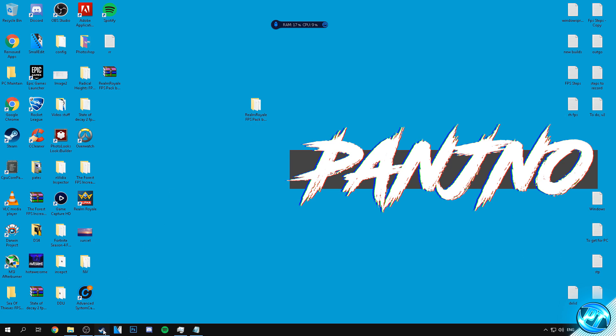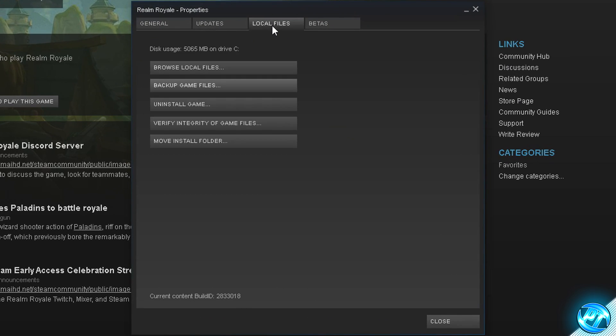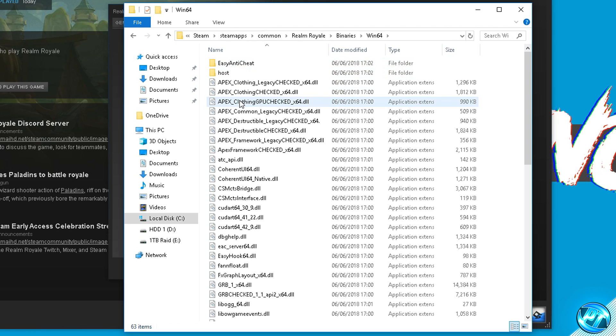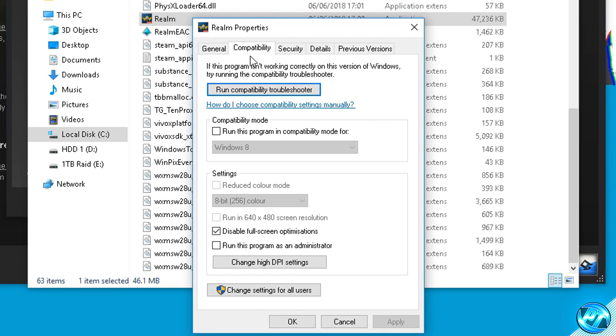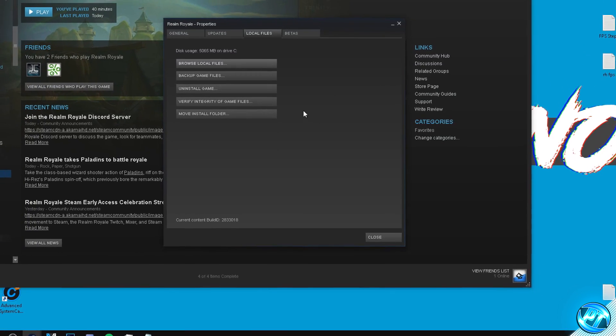Go back to Steam, right-click on Realm Royale, go to Properties, then the Local Files tab, click Browse Local Files, navigate into Realm Game, then Binaries, then Win64, and scroll down until you find the Realm application with its logo. Right-click on Realm, go to Properties, go to the Compatibility tab, and check Disable Full Screen Optimizations. Press Apply. Then go to Change High DPI Settings, check Override High DPI Scaling Behavior, press OK, Apply, and OK. Exit the game files.